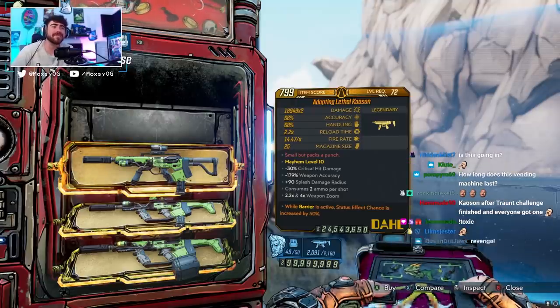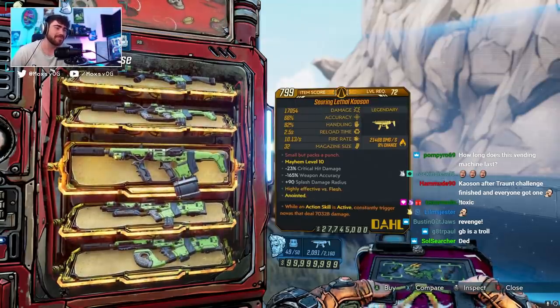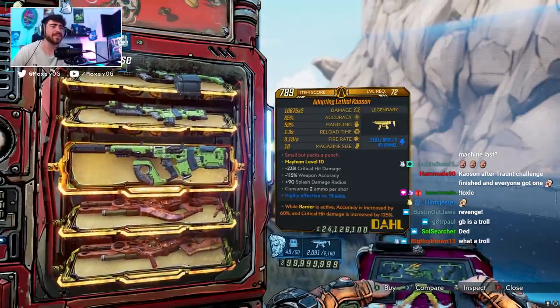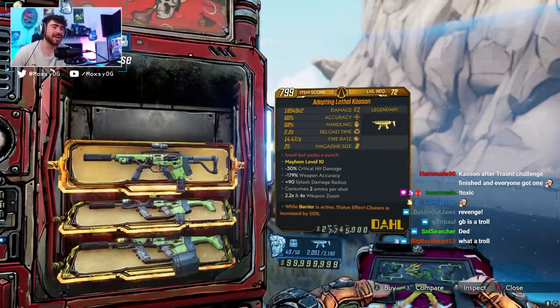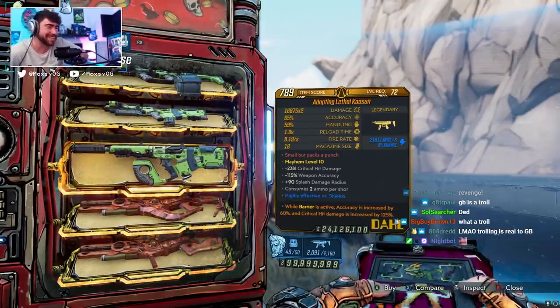You're gonna want a times-two variant with low magazine size and elemental. I personally prefer my Ko'sinn with the kill-stack anoint, but depending on the character you're using I also recommend the max-damage anoint for the Ko'sinn. This is insane — I'm a little frustrated, not gonna lie.